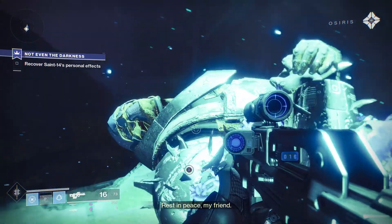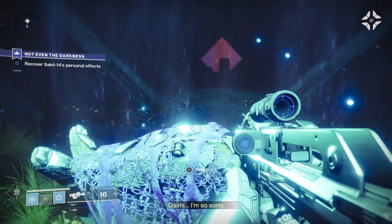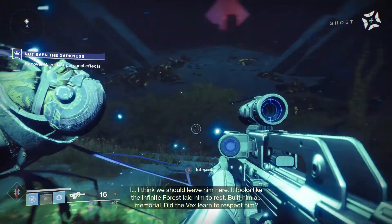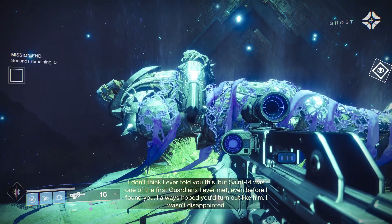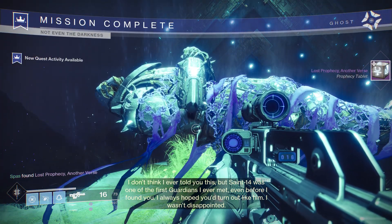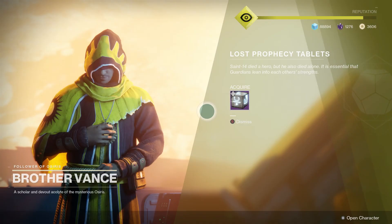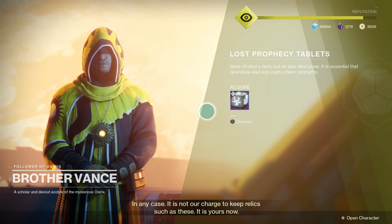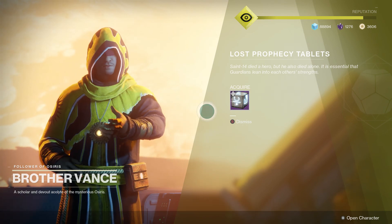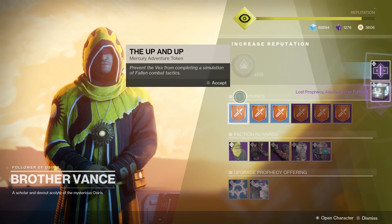Once you do that stuff you finish the questline. The last step of the quest you finally see Saint-14's body, and once you complete that questline interact with his dead body — they talk about the lore behind him and you fulfill the Lost Prophecy. Talk to Vance one more time and then you have to go to the forge and forge the weapon. Once you grab this Another Verse fulfilled, you'll get the verse and then the Legend of Saint-14 emblem.